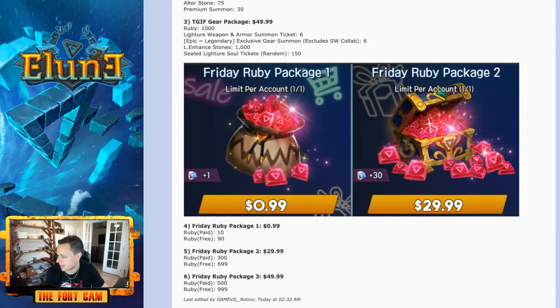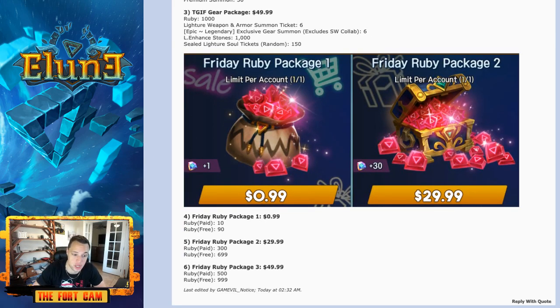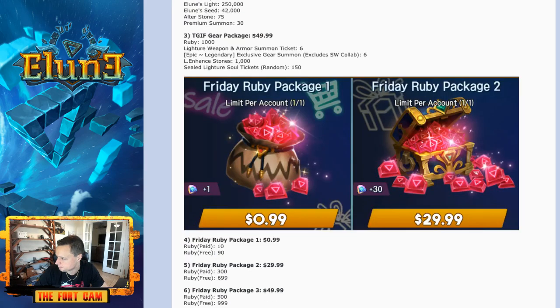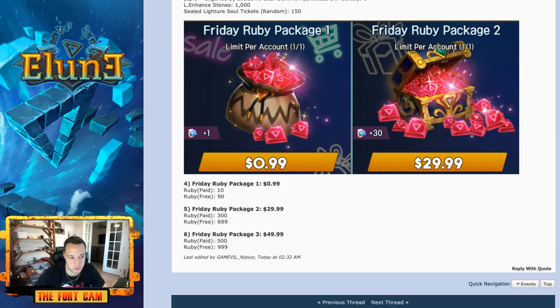Now we have the Black Friday Ruby packages, and these are all actually pretty good. If you have the cash and are limited to around 60 bucks, this is pretty good value overall. A dollar is going to get you 100 rubies — pretty good value there. Keep in mind you are also getting the paid crystals, so it should be dollar-for-dollar on those crystals as well. So for the $50 pack, you should be getting 50 of the paid crystals too.